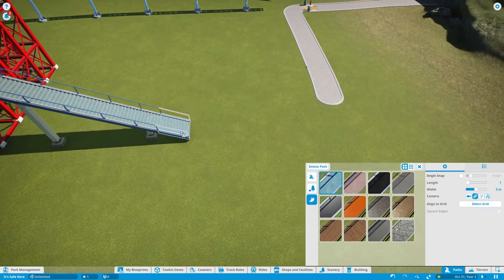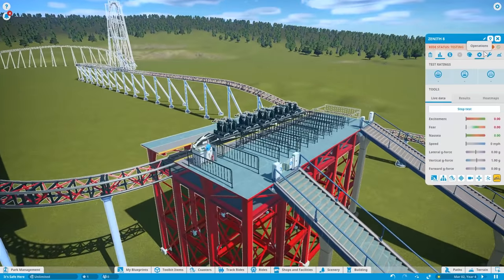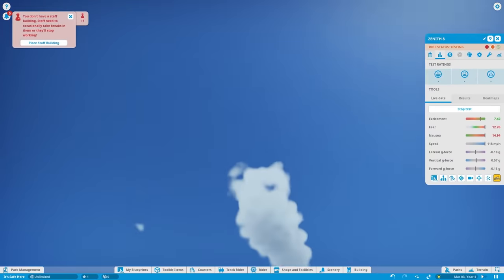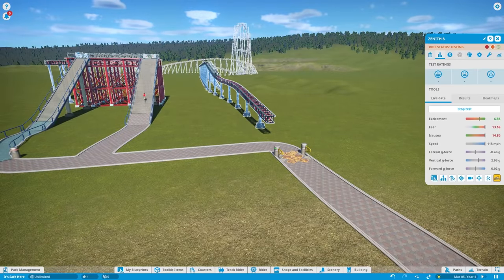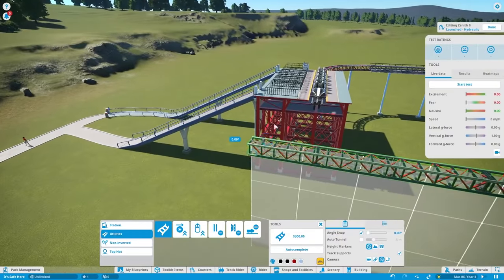Let's connect the queue path to the regular path. The Dodo Dumpa is ready to go. It says I need to test it before I open — these people might be getting an unexpected surprise. Unfortunately I can't open the ride because it never finishes its test. That's too bad, this game is way too limiting. I just want to destroy my guests.